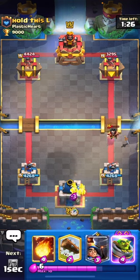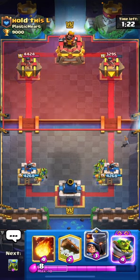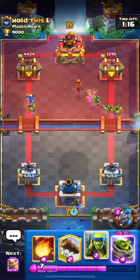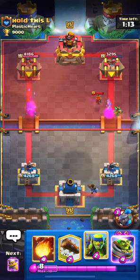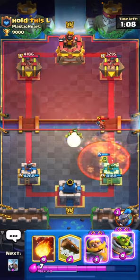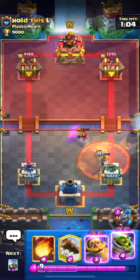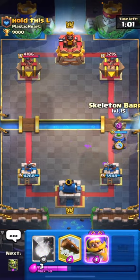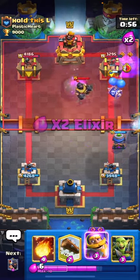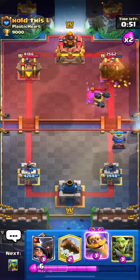I split my Goblin Gang in the back — a little safer than using your Log. We know he has Poison so we have to be careful with a slow push, meaning we don't want to play our mortar into the Poison. There's the Poison — let's pull that Valkyrie using our Spear Goblins, wait a tiny bit for the Poison to settle, then play the mortar. We'll take one tick of damage. We go Skeleton Barrel in front and he goes for Mega Knight — that's okay, we have our Knight and we can Fireball those Archers.